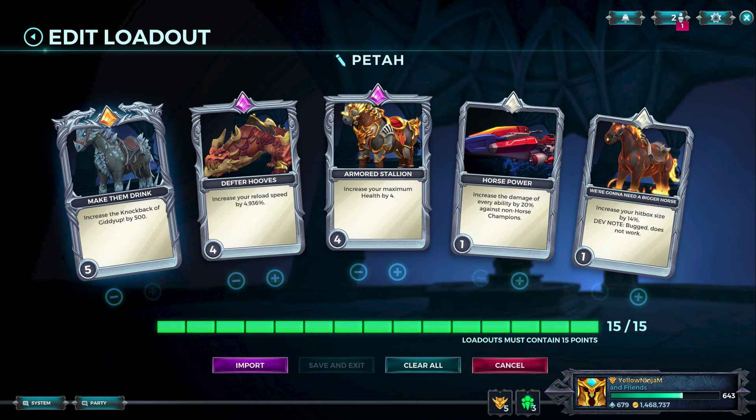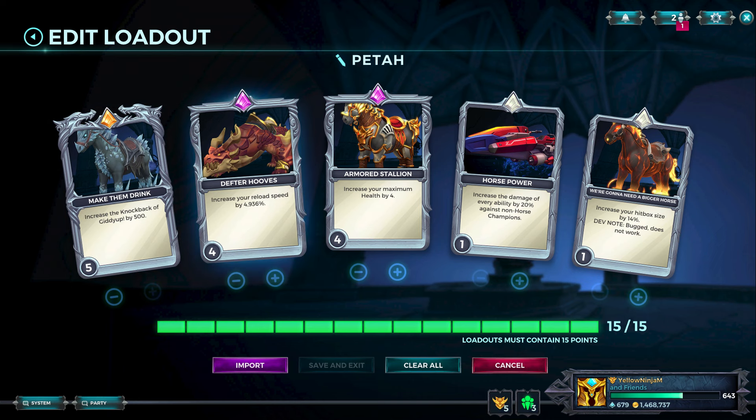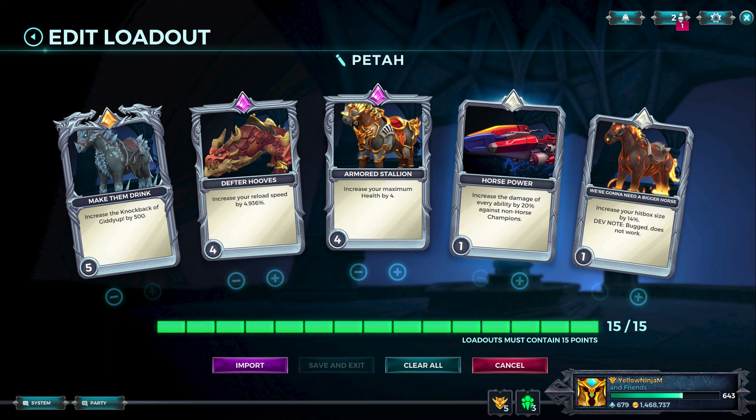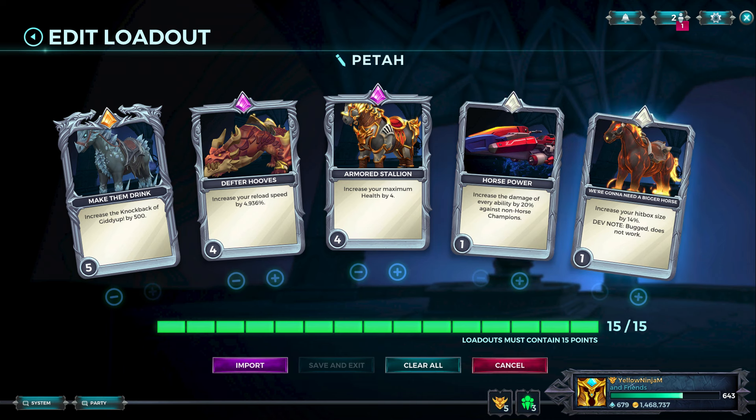This is the build I made for today. These are all the cards we have available. I have Make Them Drink capped out - this increases the knockback of Giddy Up by 500. Defter Hooves 4 - increase your reload speed by 4,936%. We have Armored Stallion 4 - increase your max health by 4. Horsepower 1 - increase the damage of every ability by 20% against non-horse champions. Finally, a counter to 7. And We're Gonna Need a Bigger Horse - increase your hitbox size by 14%, but unfortunately it doesn't work.